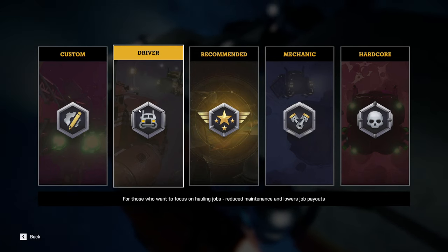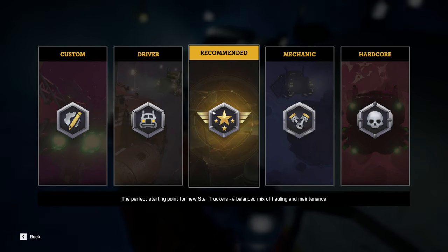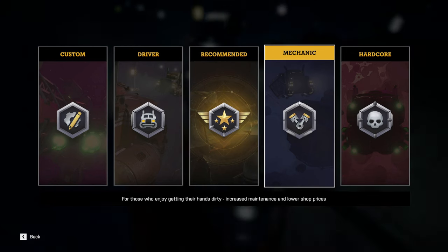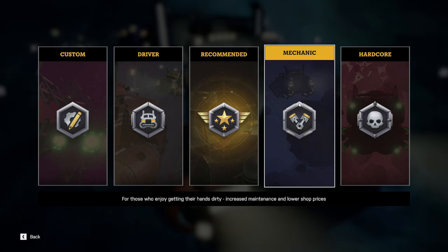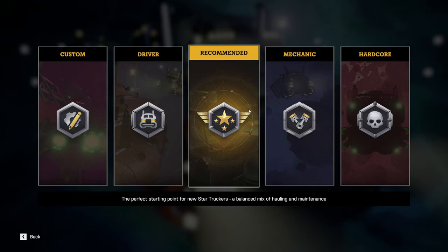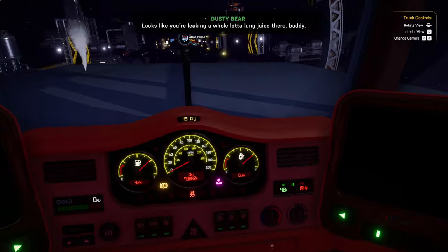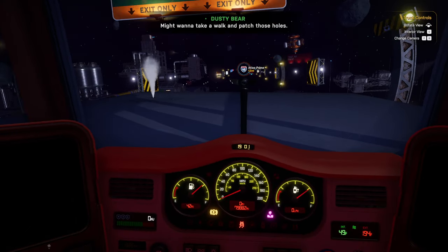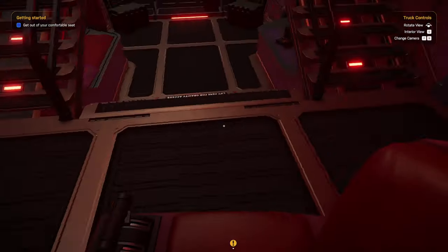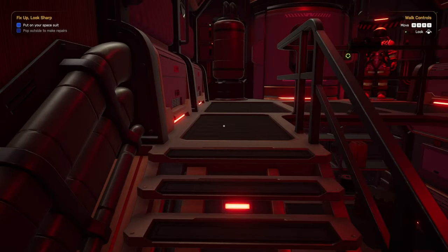Those who want to focus on hauling jobs — that's reduced maintenance and lowers job payouts. Perfect for new Star Truckers. I guess that's me. Increased maintenance and lower shop prices. Okay. Hardcore. Let's just go recommended first. Looks like you're leaking a whole lot of lung juice there, buddy. Might want to take a walk and patch those holes. I forgot everything. Exit C. Mouse and keyboard — fine, I'll just stick to mouse and keyboard then, setting the controller aside.